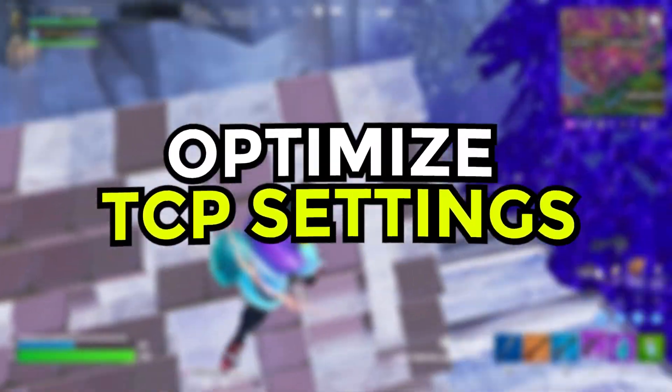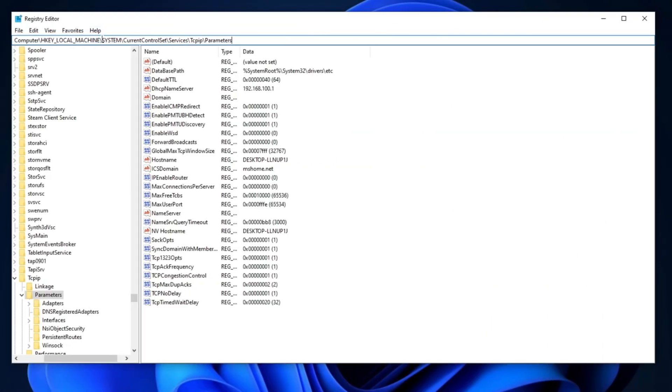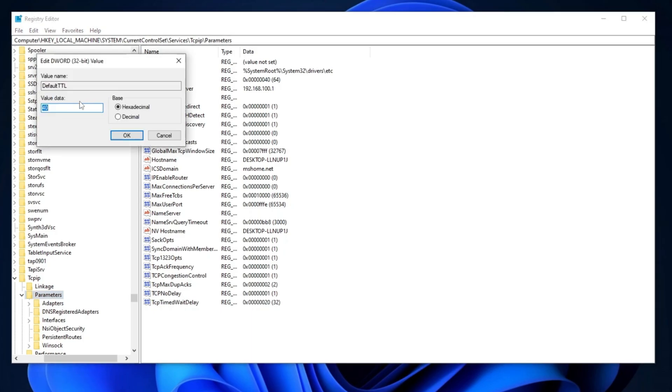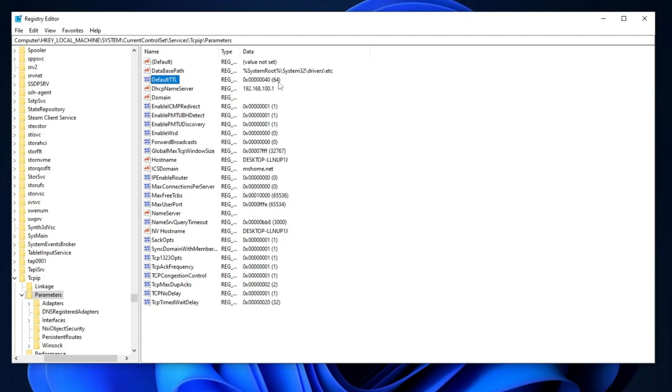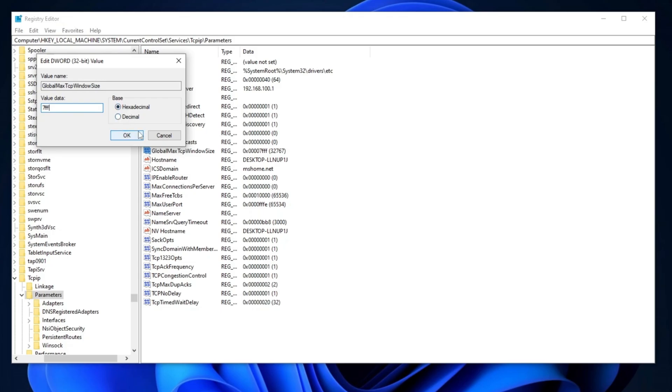Now we will optimize TCP settings. Start by copying the path provided in the description and pasting it into the registry editor. Press Enter to navigate to the specified location. Once there, locate the DefaultTTL registry entry and double-click on it. Set the value data to 64, adjust the base to hexadecimal, and click OK. Next, locate the GlobalMaxTcpWindowSize registry entry. Double-click on it, set the value data to 7fff, and change the base to hexadecimal. Press OK to save the changes.